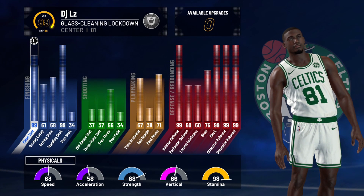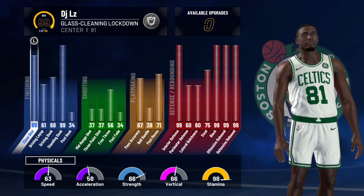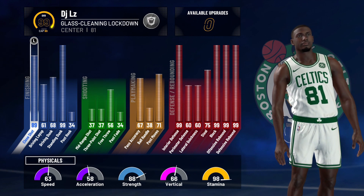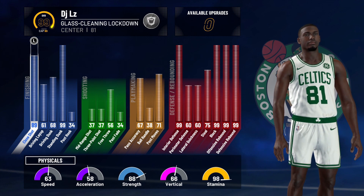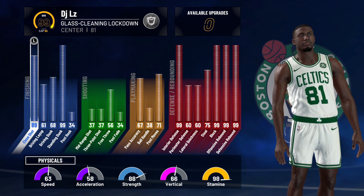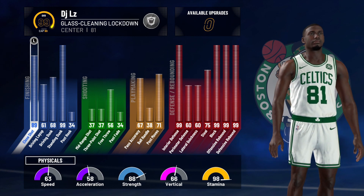Moving past the build creation, now let's get into the actual stats for the build. So you can see right here, I have my 99 glass pan locked-down center. I'll start with the finishing stats. At max, my close shot is an 89, my driving layup is a 61, my driving dunks is 68, my standing dunks is a 99, and my post hook is a 34. That's really it for the finishing.